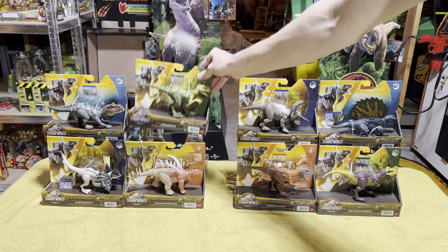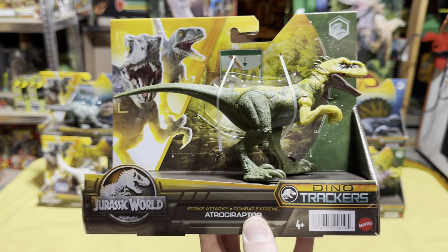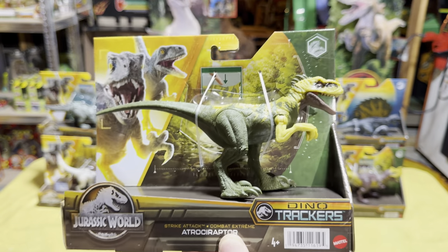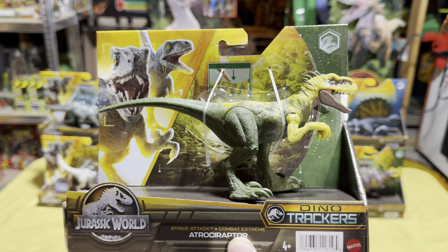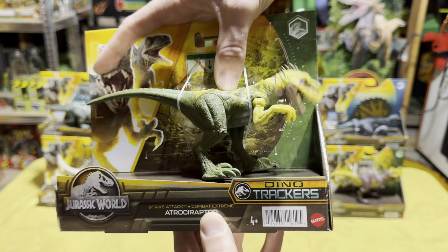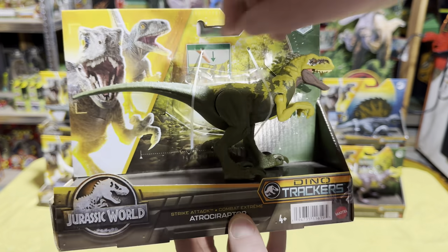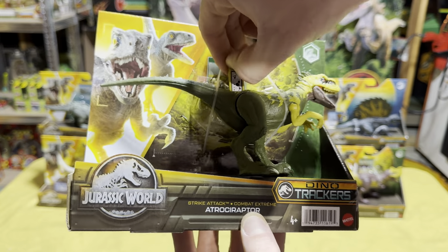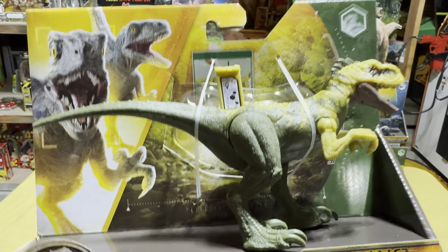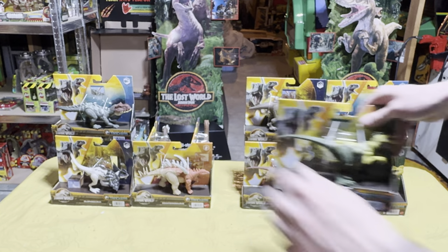On to Wave 2 — first up we have the Atraciraptor and I really like this one because they put quills on the back of the head, very similar to the JP3 velociraptors, which is awesome. Its strike attack move is the head strike — very very nice. And here is the scan code.